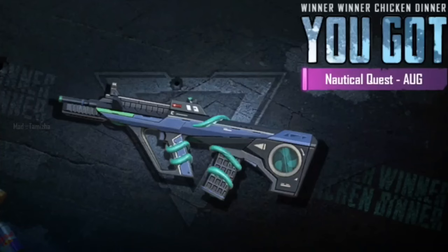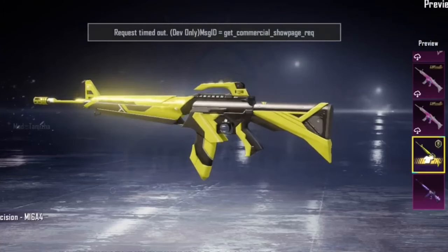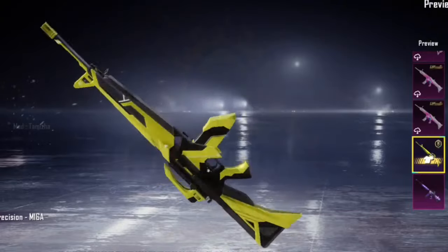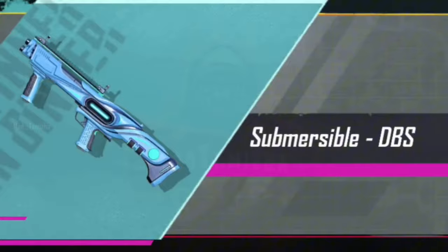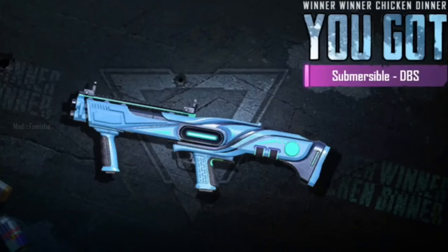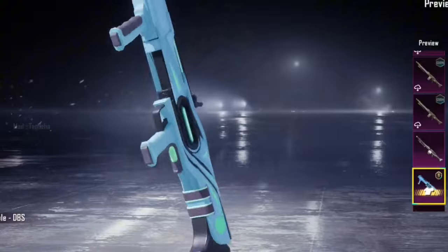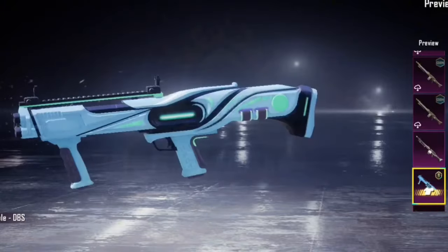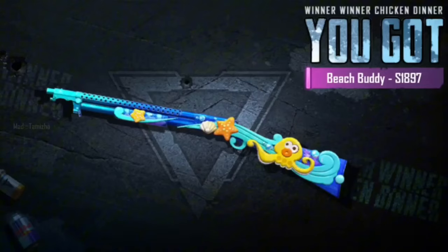This is the M16A4 gun skin. This is the DBS gun skin — it is also a blue theme. This is the first motion, the water theme design. This is the S1897.